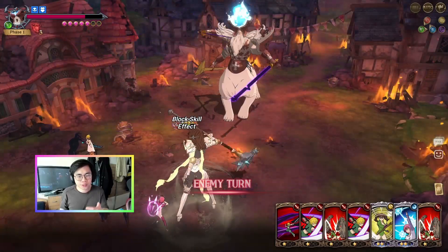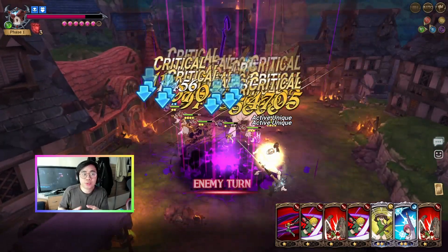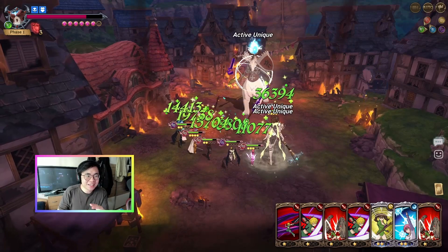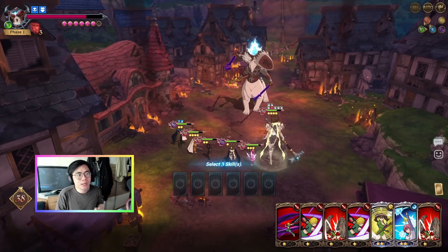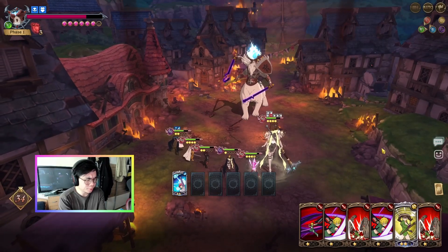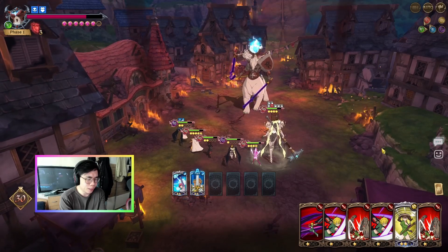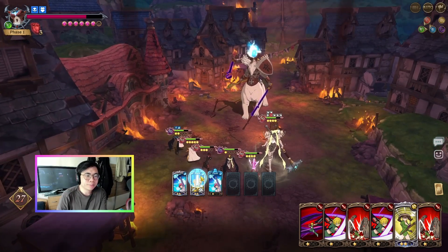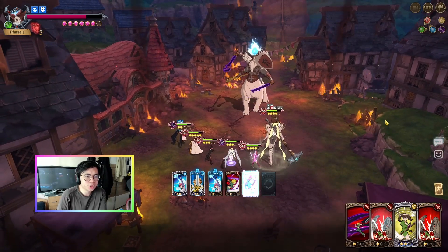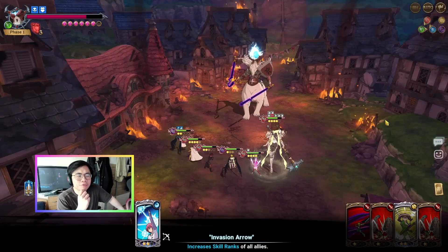The Ragnarok backline isn't that good anymore in that case. Instead of that, you can also use the red SR Liz, which can heal, because she will be super helpful in actually just giving us some tankiness. Because here, as you can see, we did take a lot of damage. But now we took enough damage in order to — oh damn, we have a lot of rank ups on this side. So we're just going to have the golden rank up here. We're going to rank up again — the golden buff — and now we're just going to kill him off if we can.